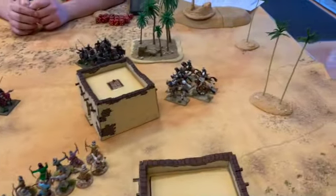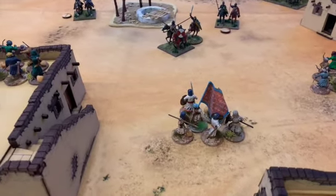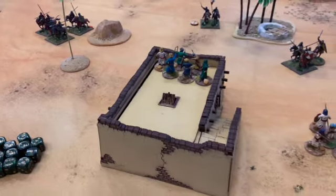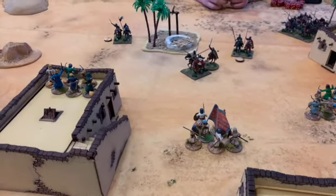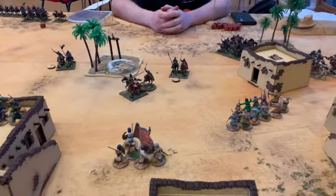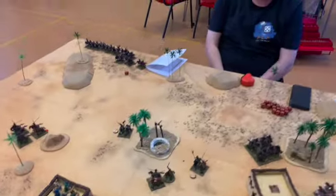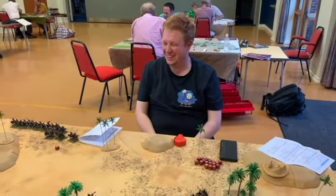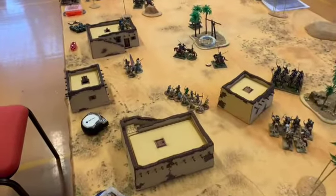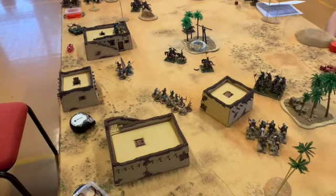All I've got left is some skirmish cavalry against the knights, a bow unit, my vulnerable leader, and the skirmishers on the roof. I can't capture enough territory — he's got control of the well and it's the last turn. It's just a case of how much he beats me by rather than whether he'll win. He's got most of the territory required and is in a much stronger position unit-wise.